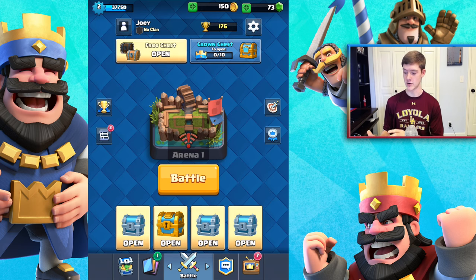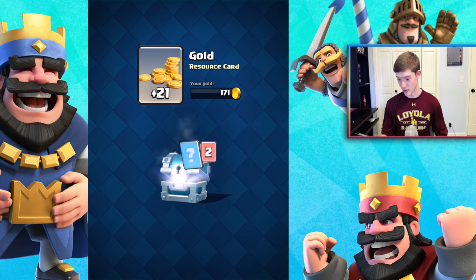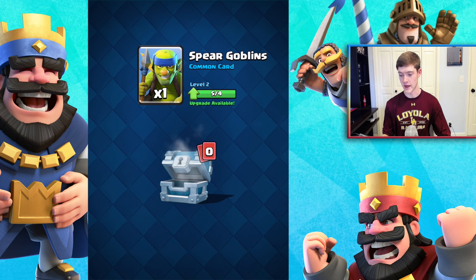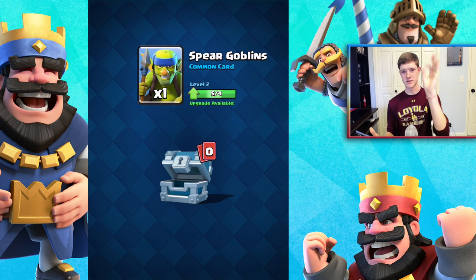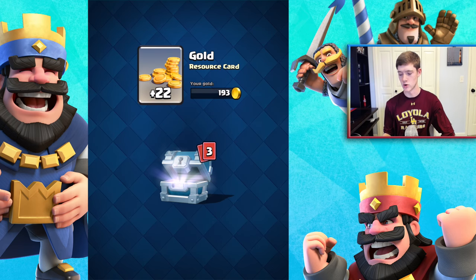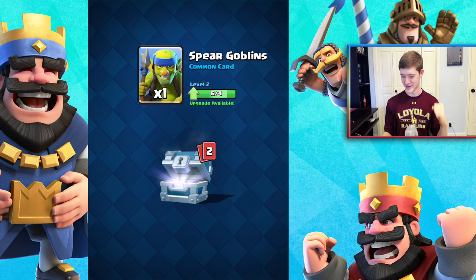Now we're getting a little more exciting — we have three silver chests and one gold chest. Opening the first silver chest: got some gold, arrow cards, a knight card getting close to level four, and another spear goblin card. I really like the spear goblins — they don't cost a lot of elixir, very similar to regular goblins but they throw little projectiles. Opening the next silver chest: more gold and another spear goblin card.